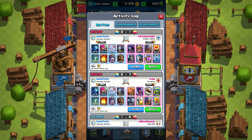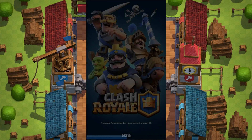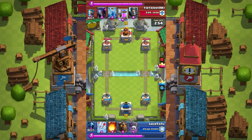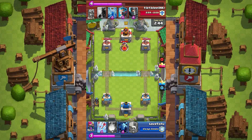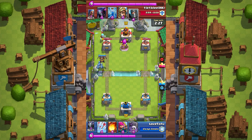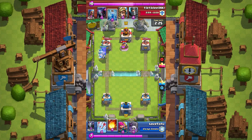I did lose a couple of times — it's definitely hard competing with everybody. I think I need to do some minor adjustments, like maybe adding another defensive option other than tombstone. Let's look at this loss right here. He has the dark prince, the double prince, and the pekka. The tombstone is really good against the pekka, but with the dark prince combo it's hard to counter with just a tombstone — one building is not going to be the answer for all of them.